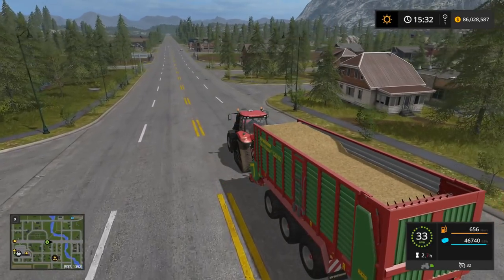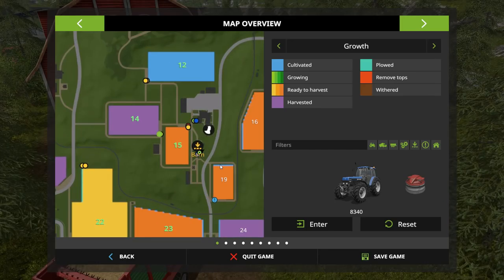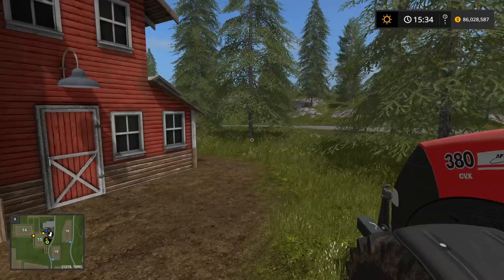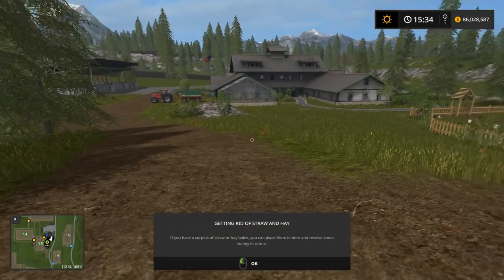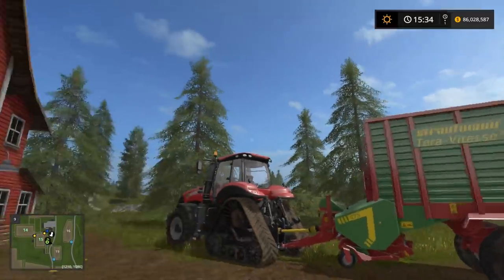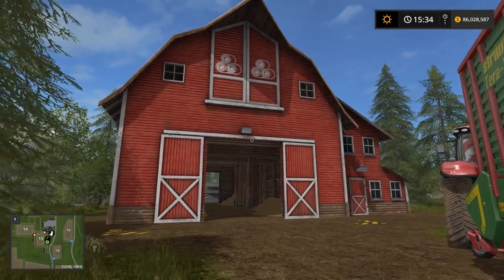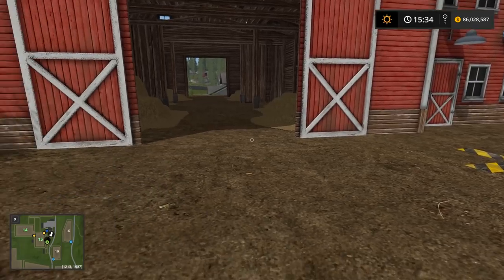Ladies and gentlemen, here is the magical barn. On the map you'll see there is a sell point here. There's a little indicator that tells us right here - getting rid of straw and hay - that's what you're looking for. On Soznovka, the other map, it's a very different looking building - it's a flat gray building across the street from the main silo. If you're playing on the Russian map, it's a different looking structure, but we're looking for a bale symbol on the map.